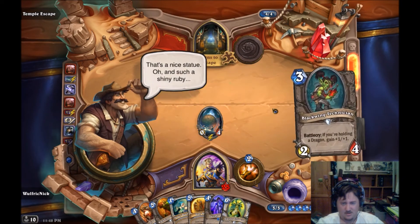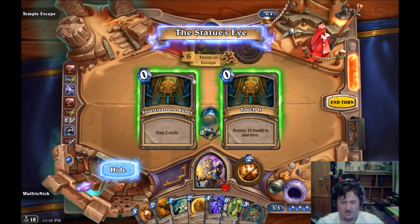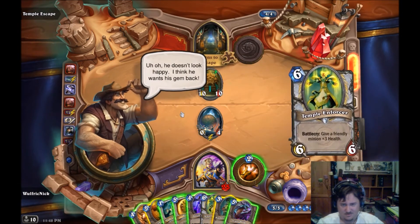That's a nice statue - such a shiny ruby. We don't need the health so we're going to investigate the runes. He doesn't look happy - I think he wants his gem back.